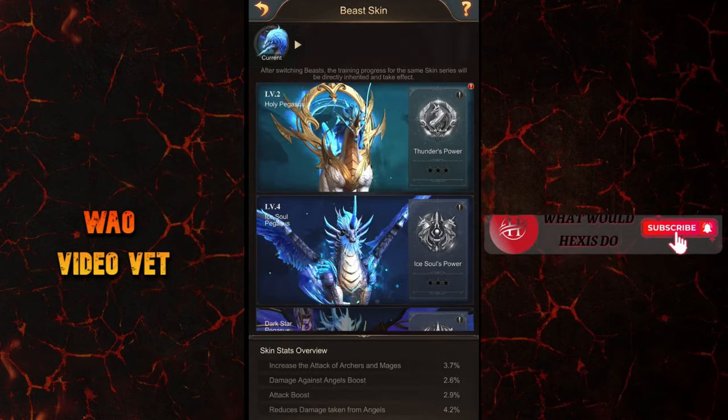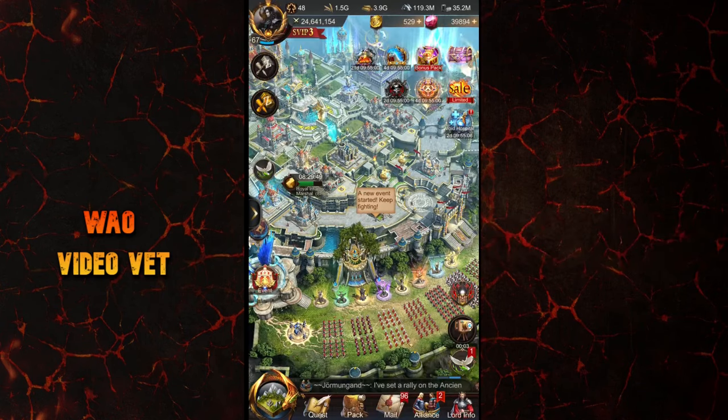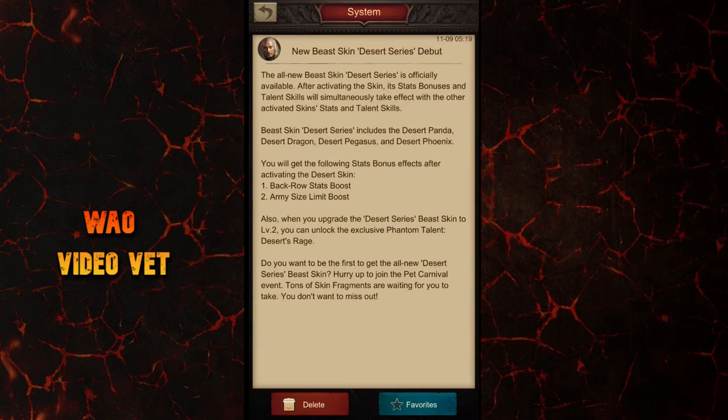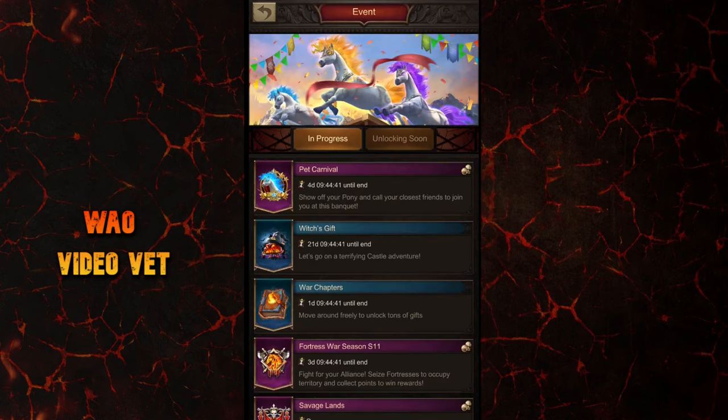Some of you might be wondering: will these effects stack with previous skins? The answer is yes. We also have an official confirmation on this — as you can see here, the skin's stats, bonuses, and talent skills will simultaneously take effect with the other activated skin stats and talent skills.